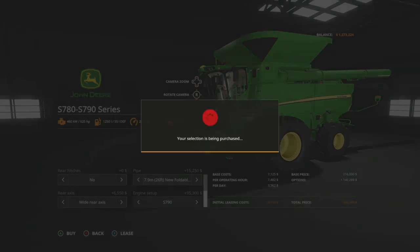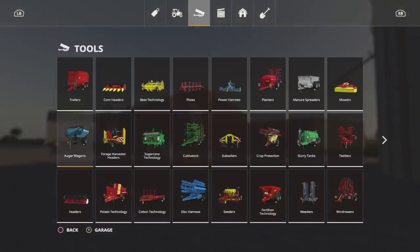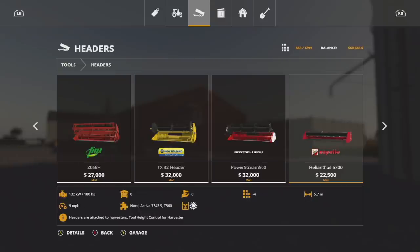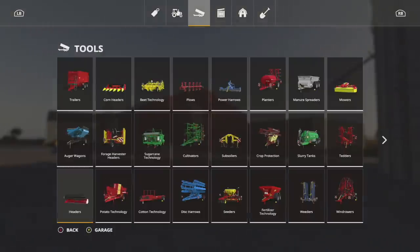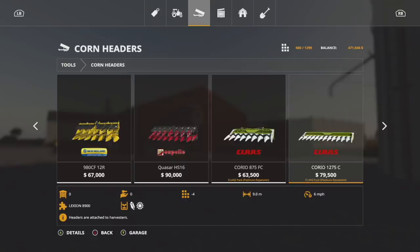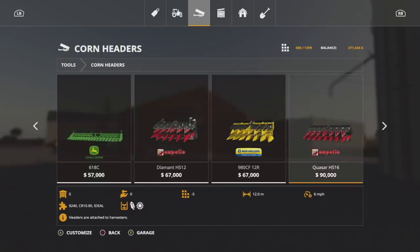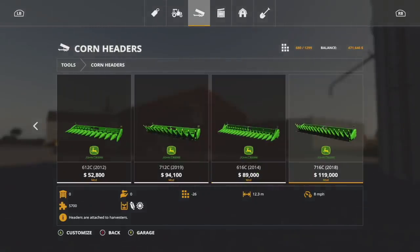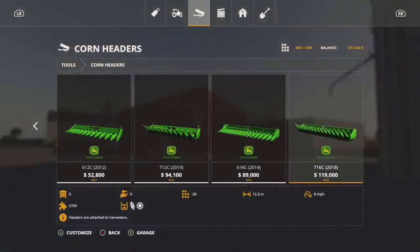Totally maxed out, nice! I like it a whole lot. And guess what — I'm not buying one, I'm buying two of them. We've got a couple of fields, so we're going to need corn headers as well. I need to find tool height control for harvesters. There is no fast farming for corn headers, unfortunately, but it is what it is. There are some corn headers right here — 12.3 meter, very good. Eight miles per hour versus six — I think this might be what I want to go with.